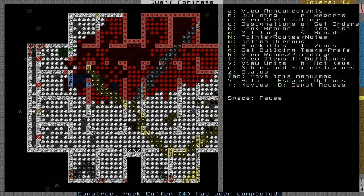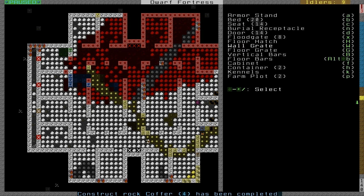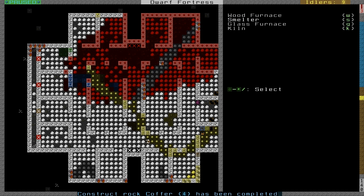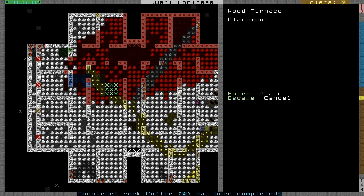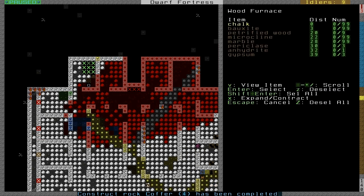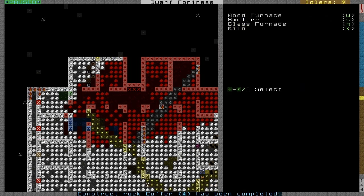Before I go any further, you need to build a few workshop areas, so hit B. These are actually not in the workshops menu — they are under furnaces, which is E. We want a wood furnace, so W for wood furnace. I'm putting another one because I like two of each type. We also need a smelter, so hit S for smelter.